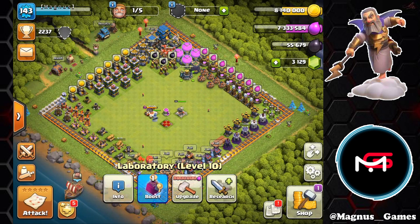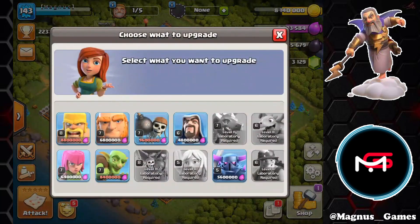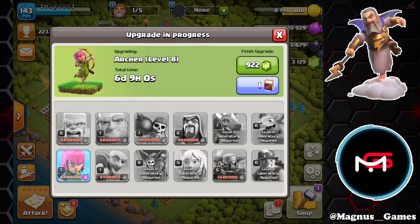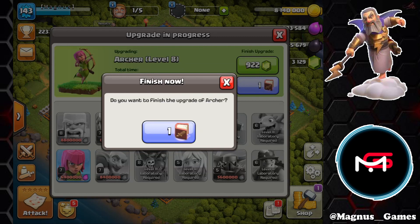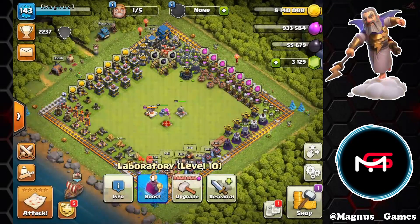Our lightning spell is now almost maxed. With the remaining elixir we have, we're actually going to start our archers to level 8 using the book of fighting. Then we're going to use the hammer of fighting on these archers to bring them up to level 9 — max level.